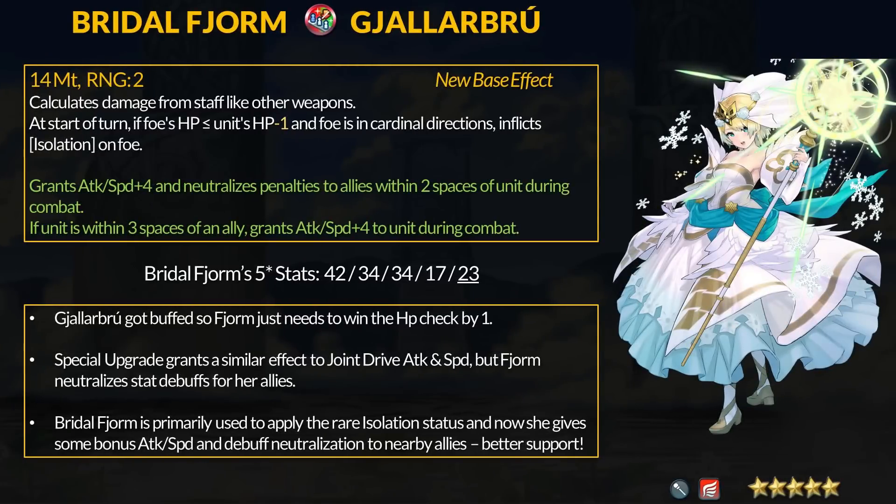Our 5th refine goes to Bridal Fjorm, a very enhancing flying healer for her unique support usage. Her Yellow Brute Staff was already good so it just got a quality-of-life buff: 14 might, Wrathful Staff, and at start of turn, if Fjorm has 1 or more HP than foes in cardinal directions, she inflicts Isolation on them — the HP check changed from 3 or more to just 1. For those not familiar, Isolation is a status effect that prevents the user from using or being the target of assist skills: no dancing, no healing, no reposition, no rallies, and so on. Very powerful status for Aether Raids where defense teams can abuse dancers, rally traps, or repositioning. There are very few sources of Isolation in the game, so Bridal Fjorm is very unique and special.